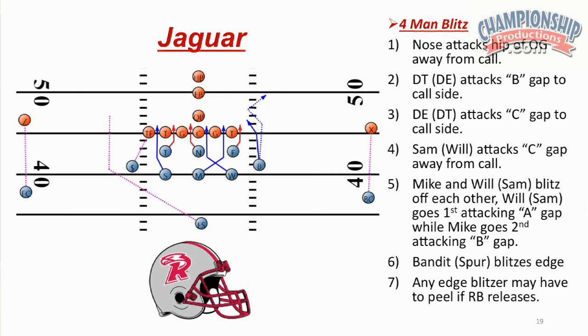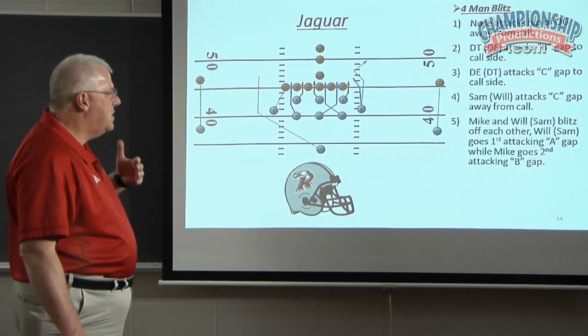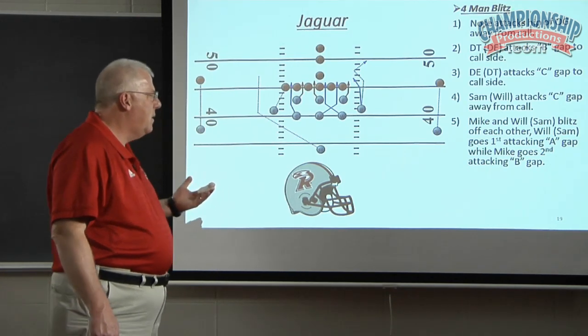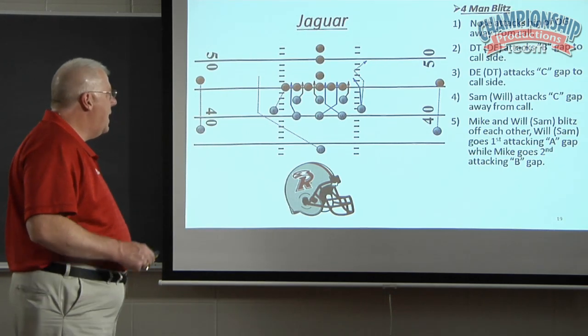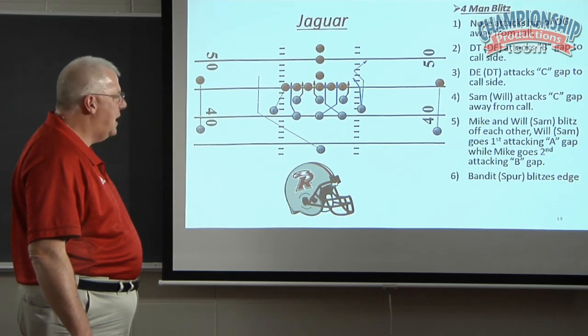Jaguar. Again, four-man blitz. Nose attacks the hip of the offensive guard away from the call. D-tackle, D-in attacks the B-gap to the call side. D-tackle attacks the C-gap to the call side. Sam attacks the C-gap, or Will away from the call side. Mike and Will, Sam blitz off each other — Will goes first, Mike goes second. The reason why we have Mike going second is he's in a better position to scrape if the flow goes away. Again, edge players must peel. Bandit and Spur are the edge blitzers.